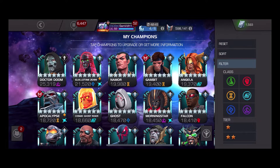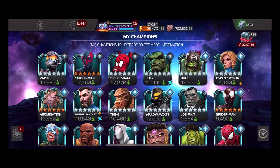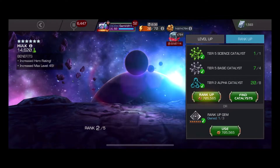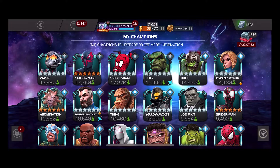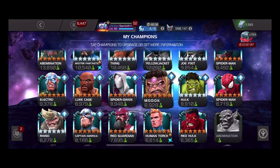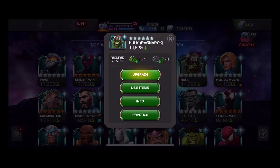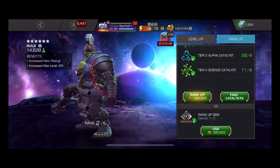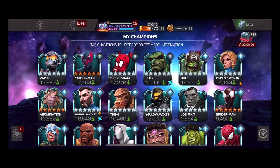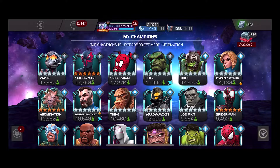Obviously not a featured champion, but I do believe I have a two-to-three science gem — no, I don't. Did I use it? Oh yeah, I used it on Spidey. So he's gonna go up to rank three before next season. I do have one tier-five science catalyst, so he'll go up unduped — he doesn't need the dupe for war, it's useless in war.